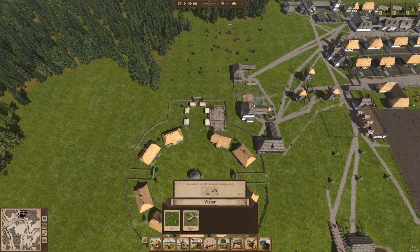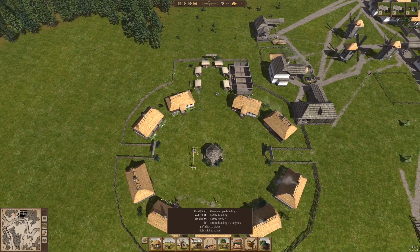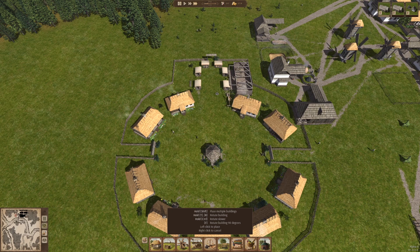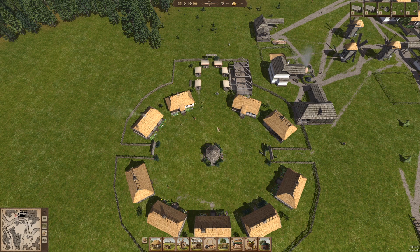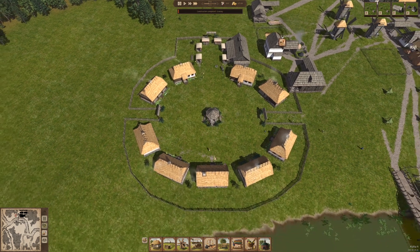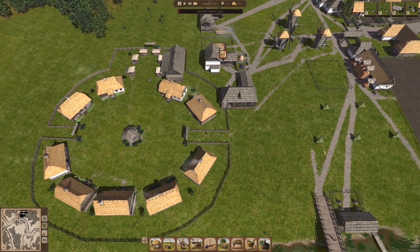You know what we didn't put over here? Wells. We might need those. So I'm going to go ahead and put one there, and then we'll flip that around and put another one right here. Those are pretty important, so let's go ahead and build those - that should help substantially.